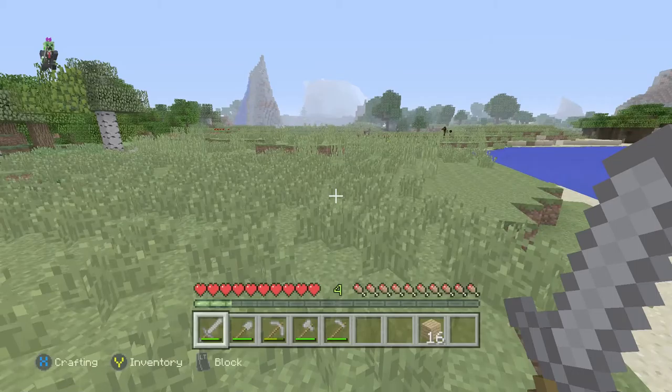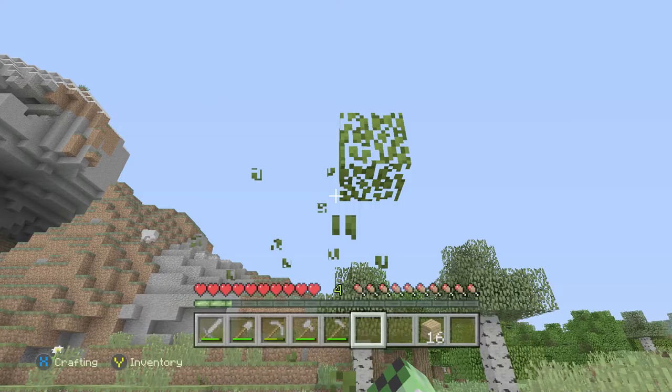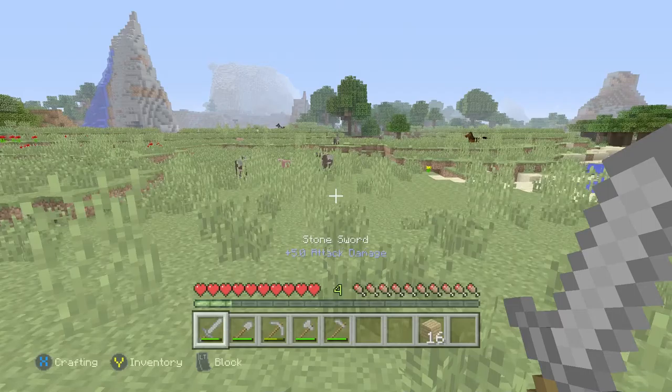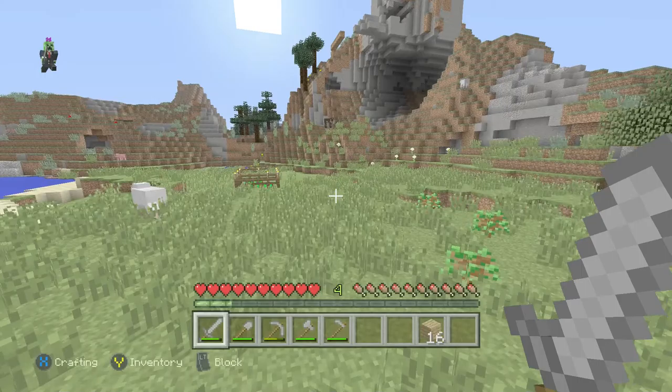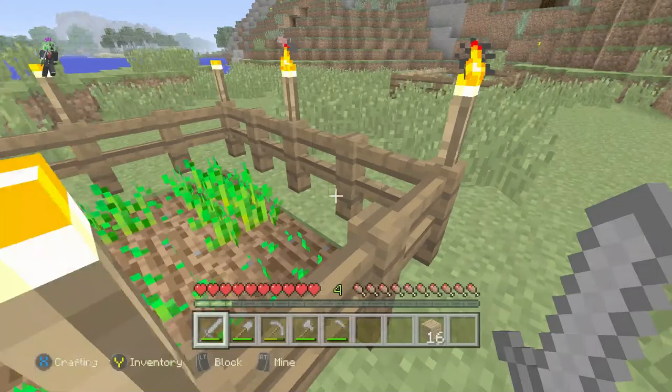Morning now — mobs are burning in the sunlight. That creeper must have spawned right there, I literally didn't see it coming. I'm going to spread my torches around a bit once the creepers are cleared. Still some mobs in the distance — that looks like tall grass but could be a creeper. Let's check how my crops are doing — they look all right.